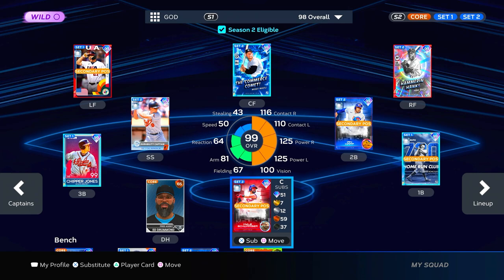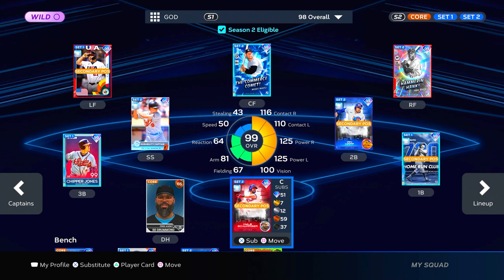If you use 11 players with durability he would actually be 121 contact versus right and 115 contact versus left off the bat — that's absolutely insane. At P5 with the full boost it would be 121 and 115, which is still so good, 125 clutch. He's pretty much like Joe Mauer behind the plate except without the fielding of course, but I will say Schwarber's swing is in my opinion quite a bit better than Joe Mauer's.